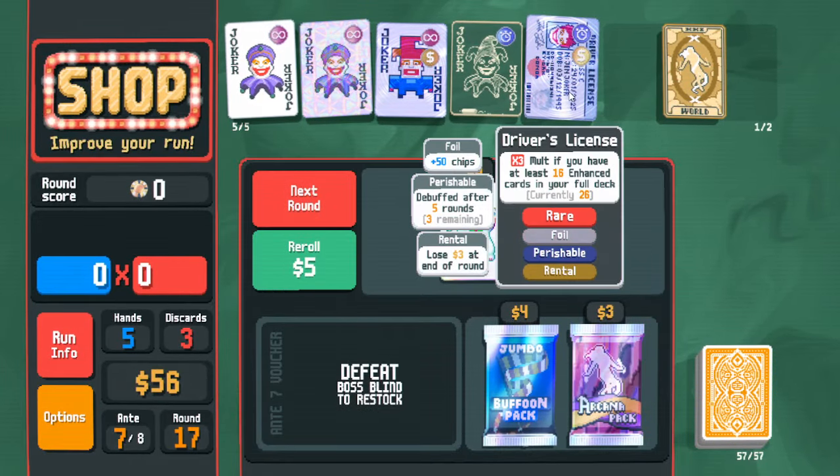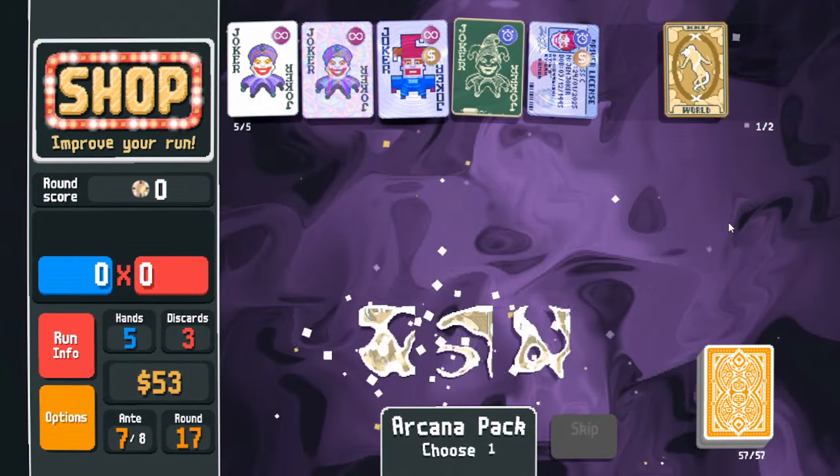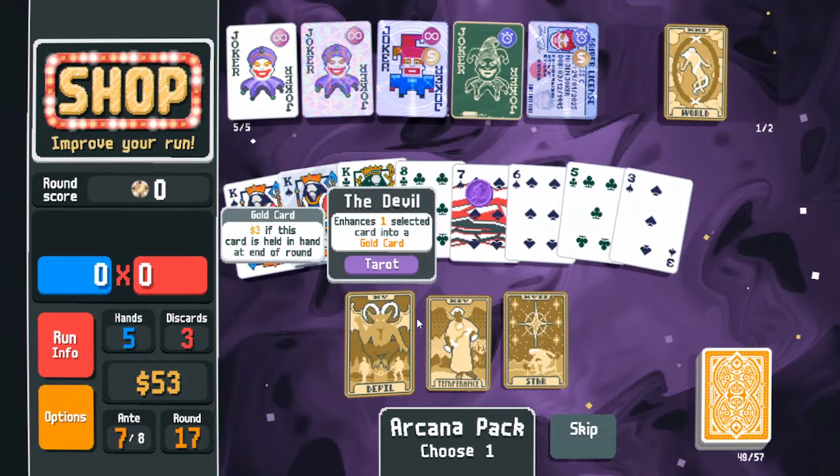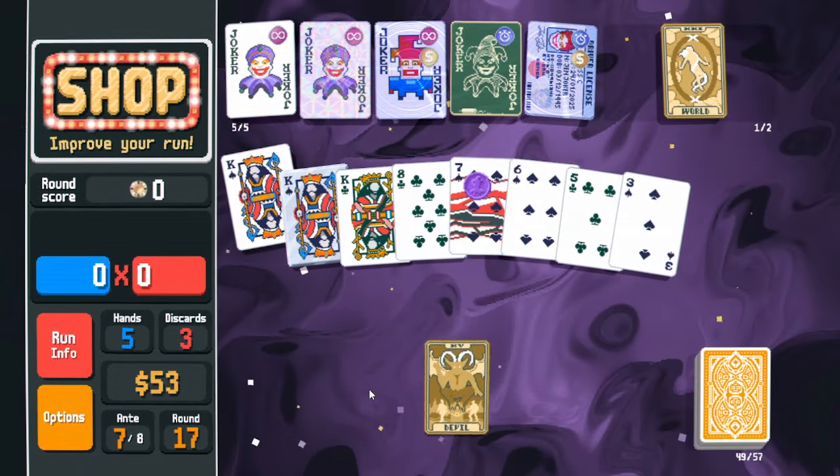Wheel is freaking foil now — why not. Temperance — oh, gold card though. It's got to be better to have gold card, so gold card it is.